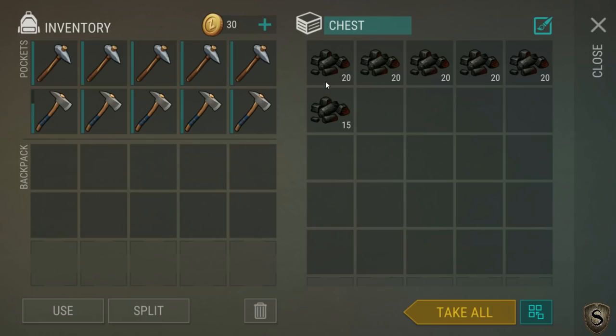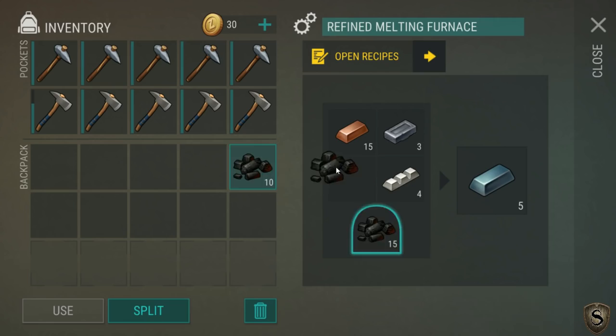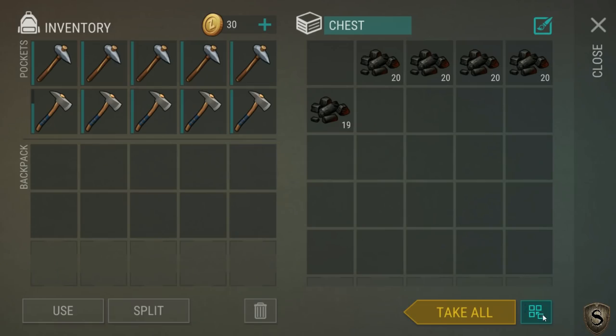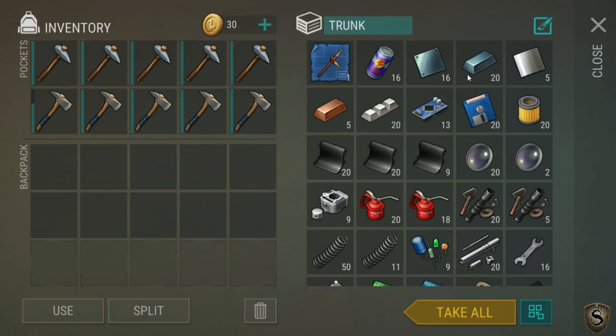I can go in there and grab some charcoal quickly so I can top up my forge. My forge has run out of charcoal - that's not good. There we go, that's up to five steel bars in there, going pretty nicely. If I take a look in here, I'm already up to 20 steel bars and 16 plates, which I'm pretty proud of.